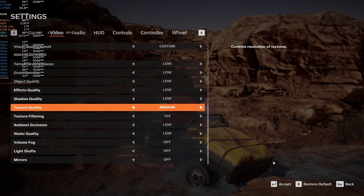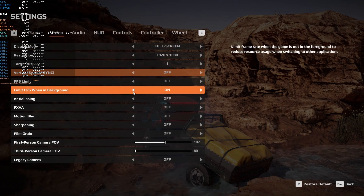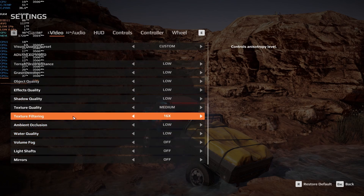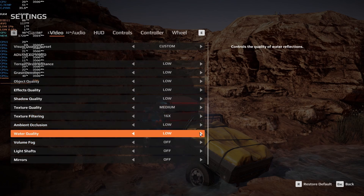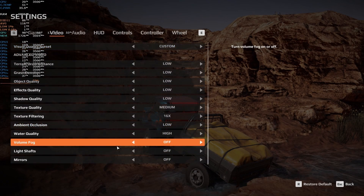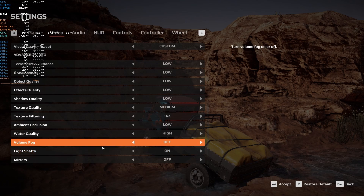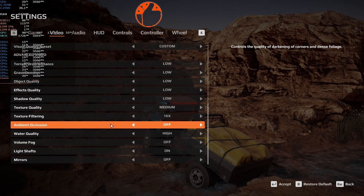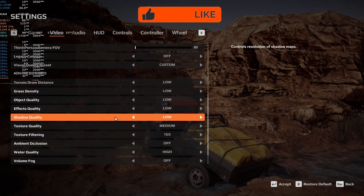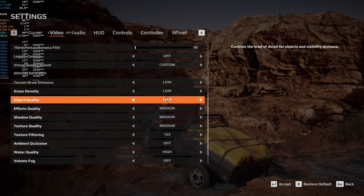And while we're doing that, I think we can get away with adjusting a few more settings. As you can see, the settings take effect in real time, just as soon as we hit apply. I think water quality doesn't really affect the performance much, if at all, and light shafts as well. Then we can turn ambient occlusion off, since that's a very intensive and demanding option.